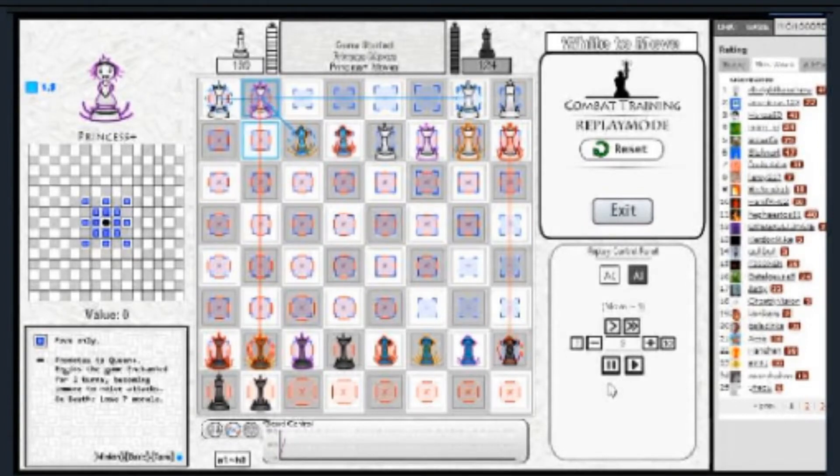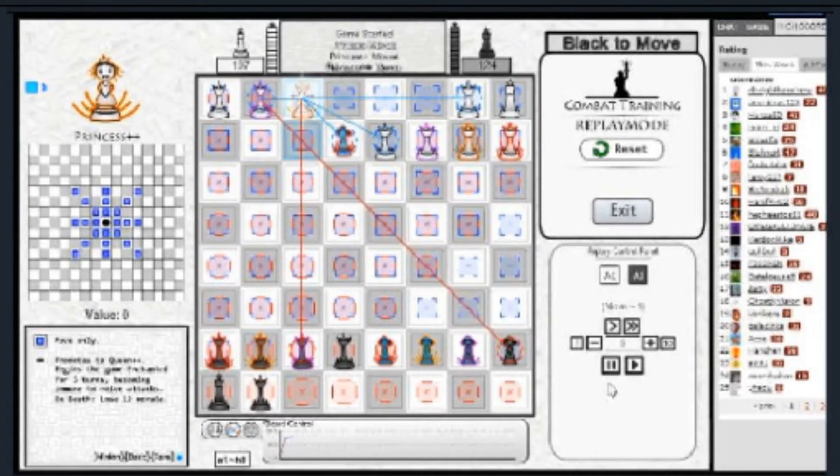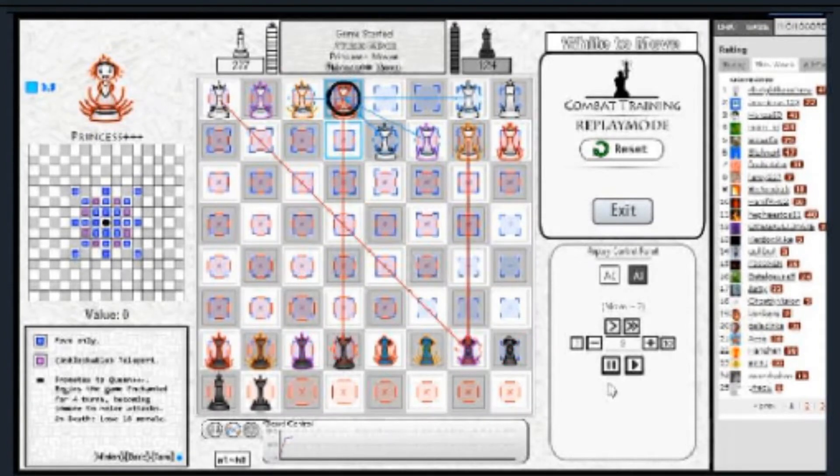Princess Double Plus follows the pattern thus far in gaining movement and enchant, although if it dies, you lose 12 morale. And finally, Princess Triple Plus gains a Knight's movement without the attack function, and an additional turn of enchant. But it comes to a grand total of losing 18 morale if it dies.